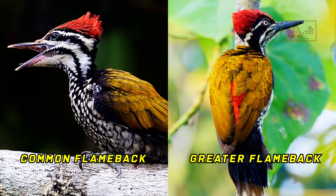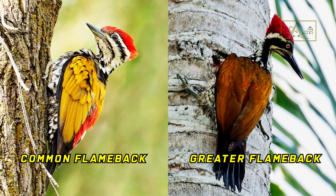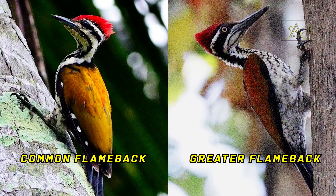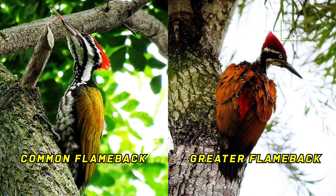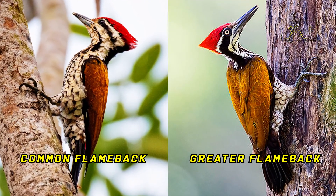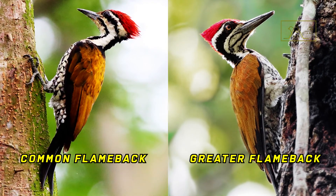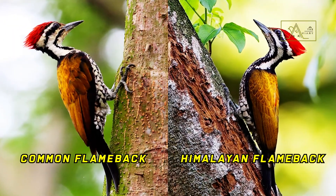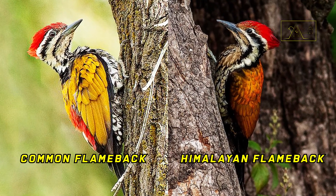What is a bit difficult is to distinguish the common flameback from the greater flameback. The appearance of these two species is almost identical, and people often mistakenly identify them — their voices are almost the same too. To distinguish them, pay close attention: the common flameback has a smaller beak, its nape is black while the greater flameback's is white and black, and the stripe under the cheek of the common flameback is undivided while the greater flameback's is separate. Another similar species is the Himalayan flameback, and the easiest way to tell it apart from the common flameback is by their voices.